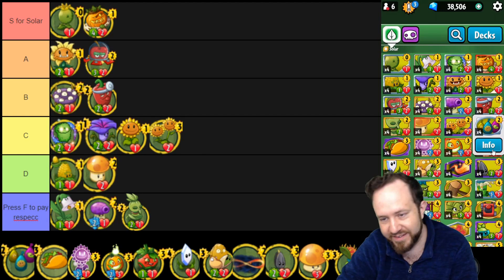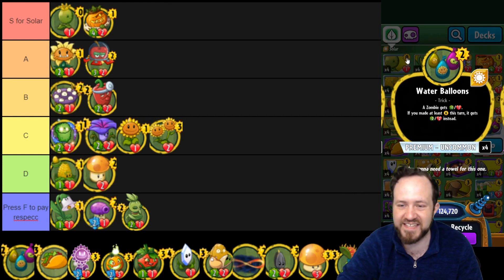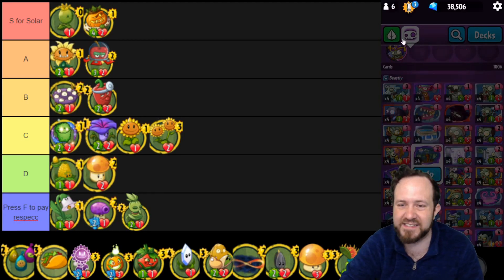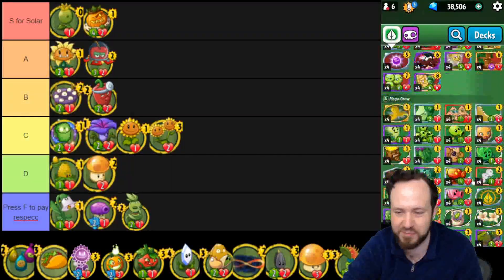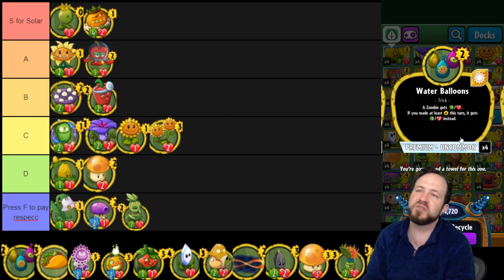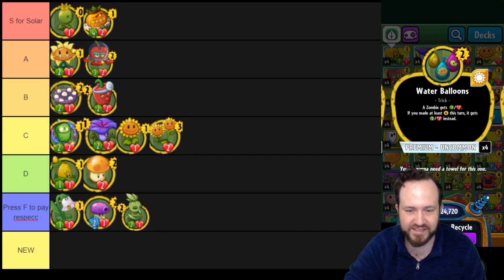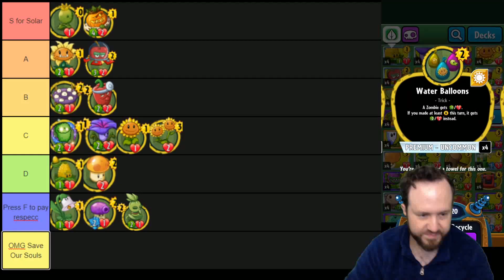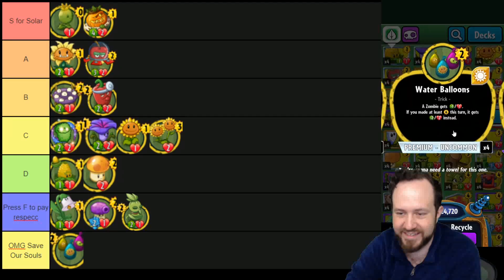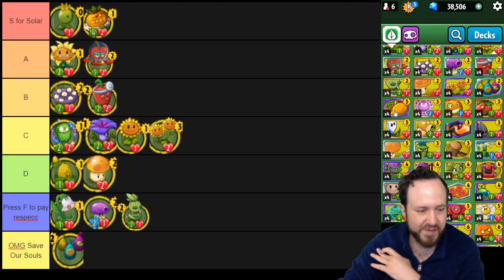Oh my gosh — comparing this to Extinction Event on the zombie side. This card basically always removes a one-one, and if you have six or more sun, it removes a two-two. If this was just 'remove a two-two' with no condition it would be an okay card, but with this condition — I'm adding a Delete Here. There's no reason this card is in the game. Water Balloons, go to the Delete pile. The Solar class really doesn't have a whole lot of trash cards, but that is a trash card.